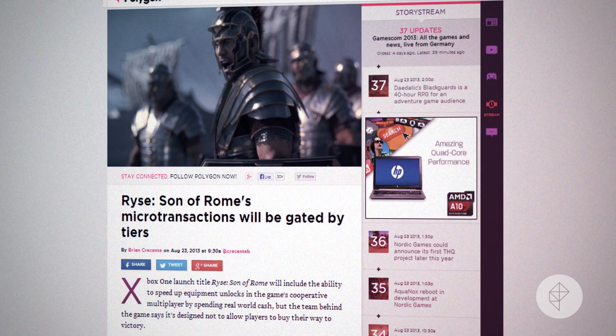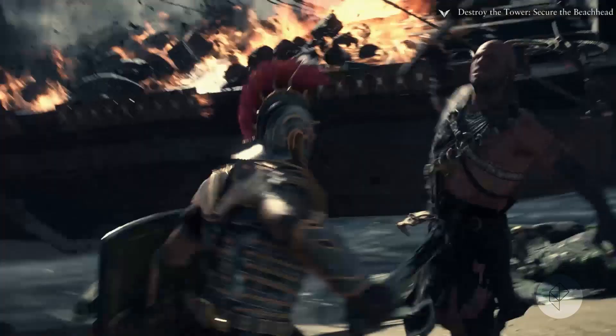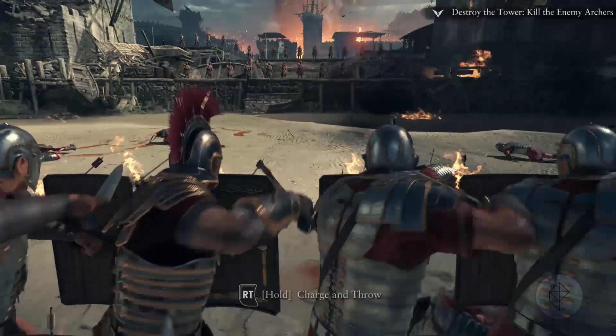We learned today that Xbox One launch title Rise: Son of Rome will use microtransactions in its cooperative multiplayer mode. Players will be able to spend real-world cash to buy booster packs of armor or gold. There are more than 700 pieces of armor divided across five tiers. The multiplayer character's level is tied to what they can access. As they progress, they unlock new tiers of armor, which can be purchased with cash or gold.